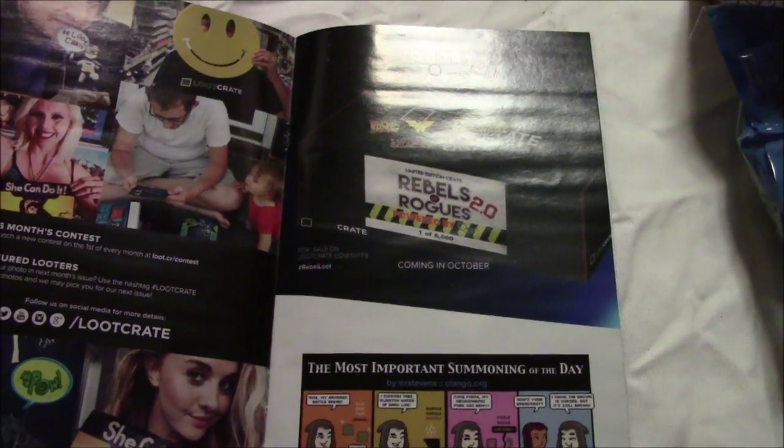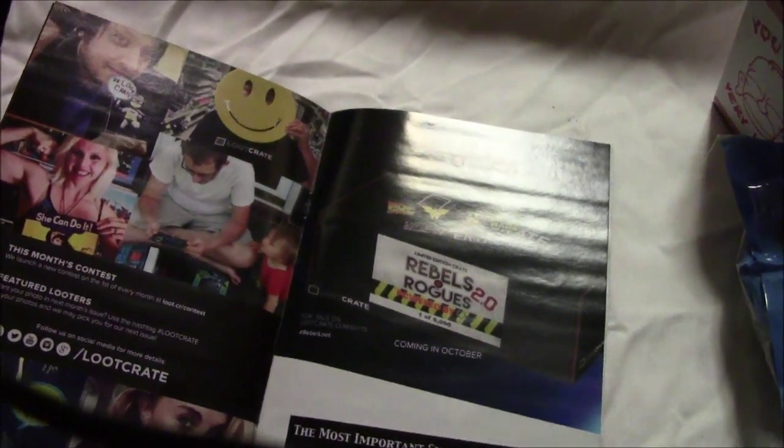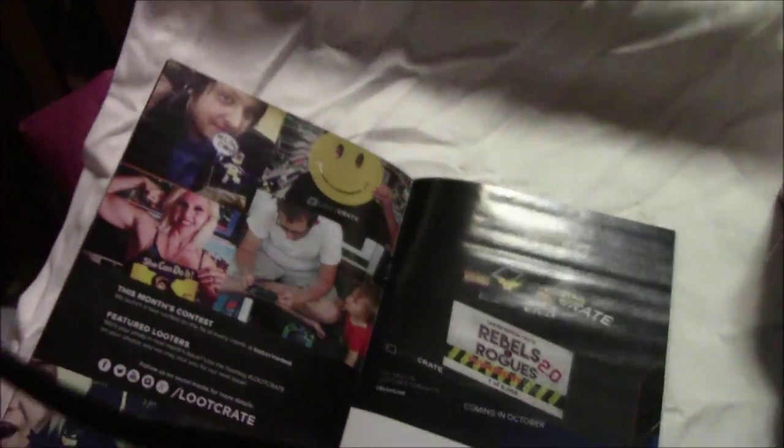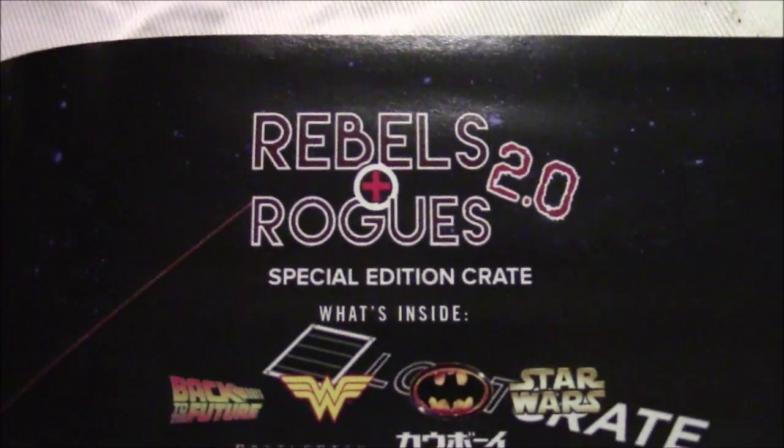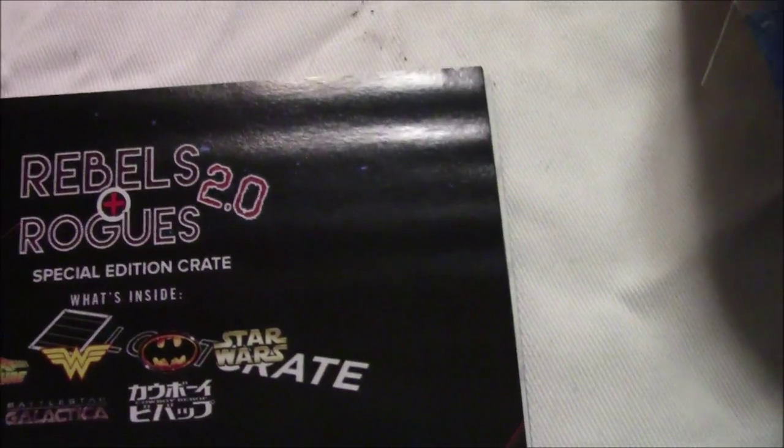I wanted to give you the Pikachu hat one more time because I like to take a picture of it. So that's the Loot Crate, and then you've got your book. The next box coming in October is a Rebels and Rogue special edition 2.0 — Rebels, could that be Star Wars? I'm not sure.